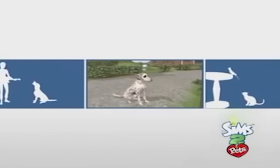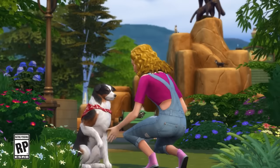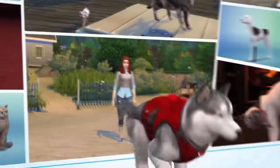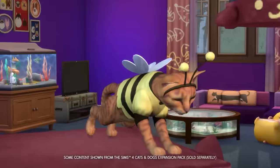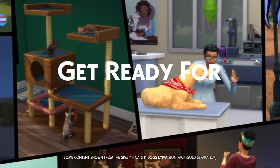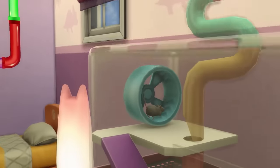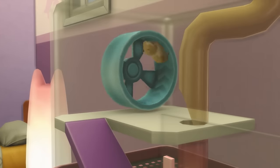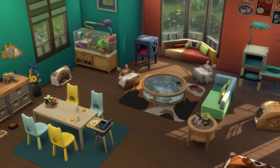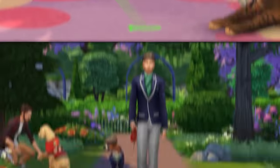The next one is The Sims 2 Pets. In The Sims 4, we don't have a pets pack — we have a cats and dogs pack. The Sims 2 already has more animals including birds and guinea pigs. In The Sims 4, guinea pigs come from My First Pet Stuff, which is DLC for the DLC cats and dogs. In The Sims 2, they just included it all in the pets pack, which is what they should have done in The Sims 4.